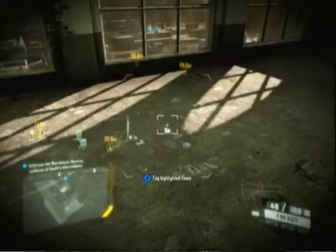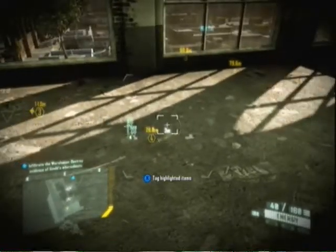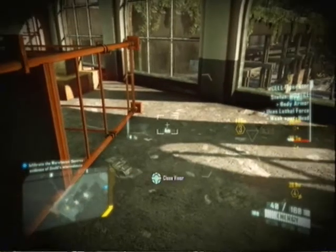What up all? Darb here with Mindless Walkthroughs, continuing on the Crysis 2 Superhuman Guide. This is Chapter 5: Lab Rats.